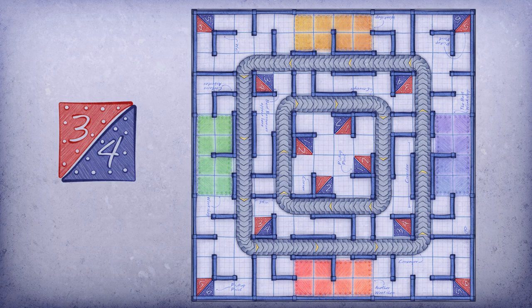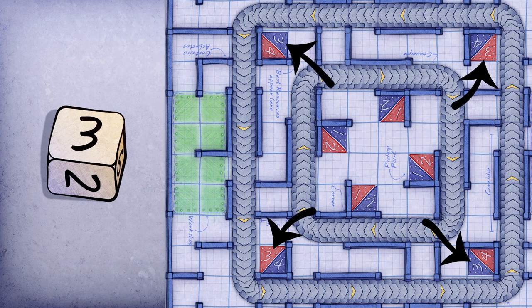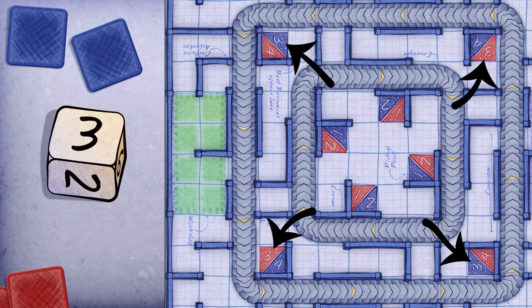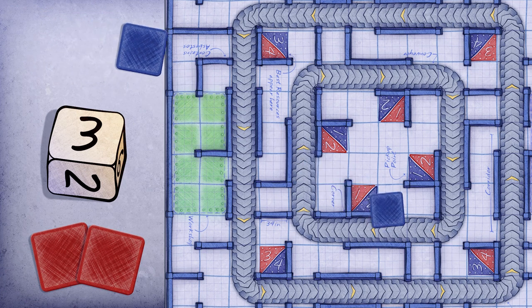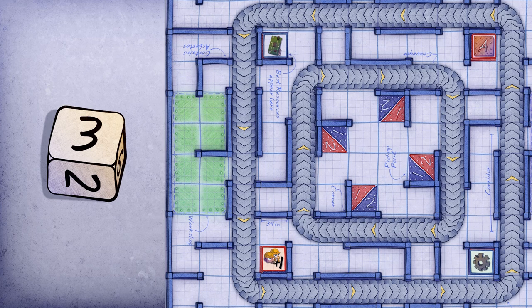Second, roll the dice. The board has various squares with numbers and colors. Those are the pick-up points, where resources appear from the storehouse. In this example, we look at those that have a three, and put blue or red resources on them, as indicated by the three on each square. This way, new resources will appear in random places each turn, contributing to the general chaos.